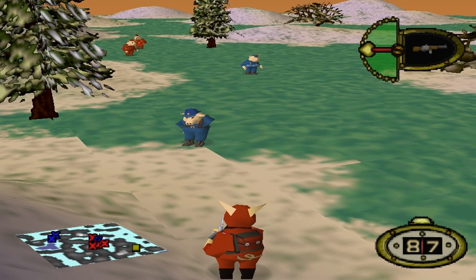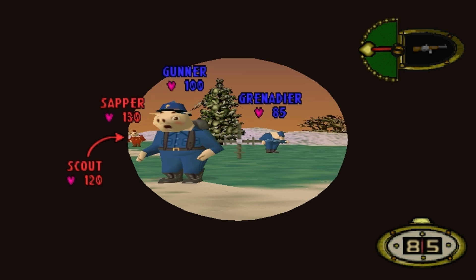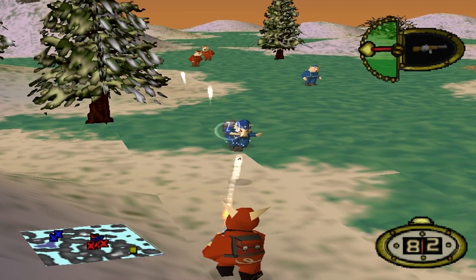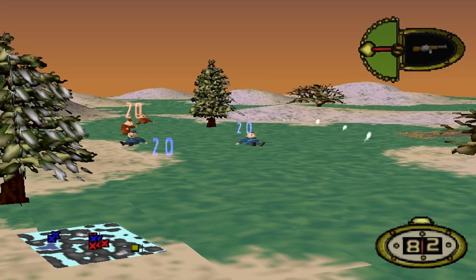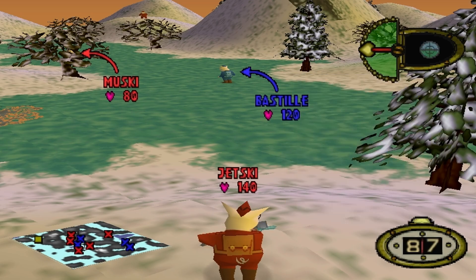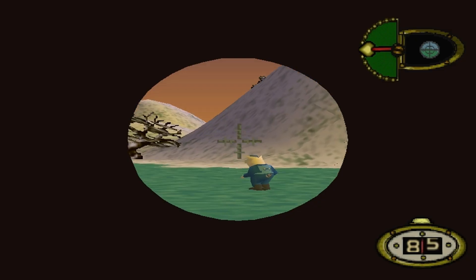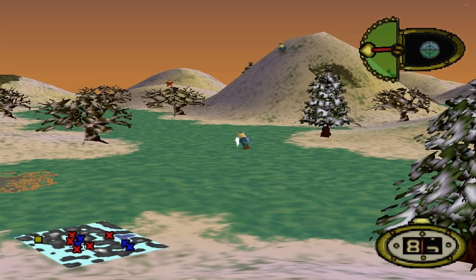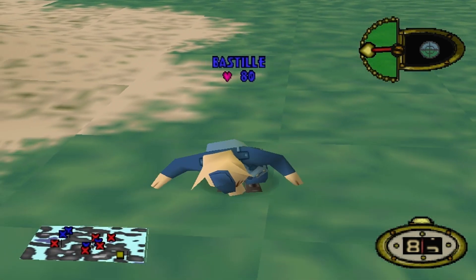One thing we haven't factored in yet is the bullet's projectile size. The sniper rifle bullets are actually much bigger compared to other weapons like the rifle or the pistol, which is what helps make it so damn accurate. Take this clip for instance — I deliberately aim away from this grenadier, but as the projectile gets near the pig, you can see how the scale between the pig and the bullet is quite drastic.